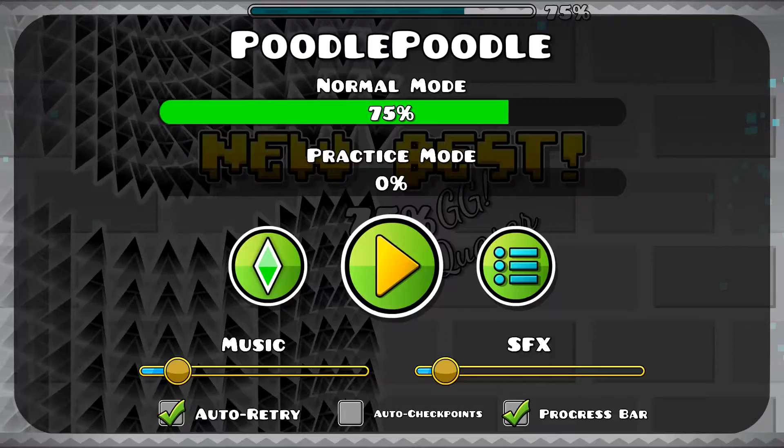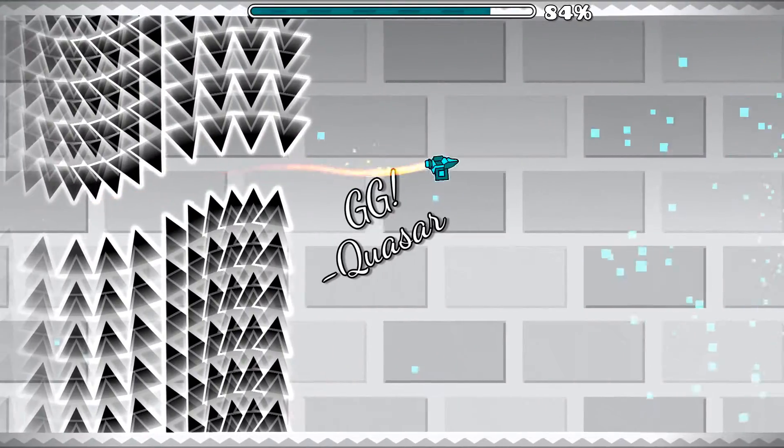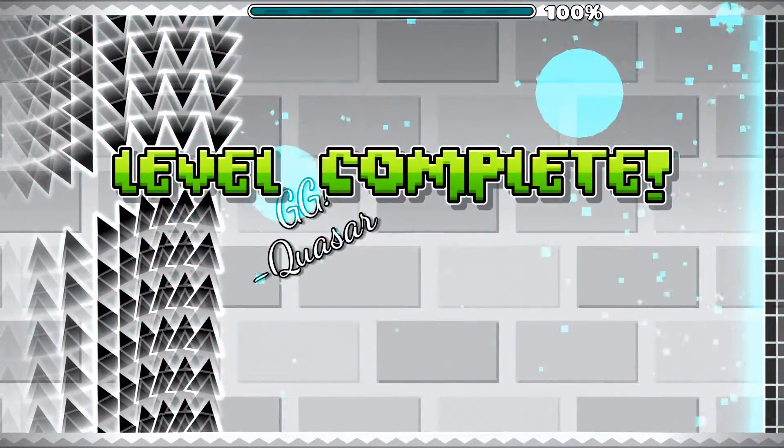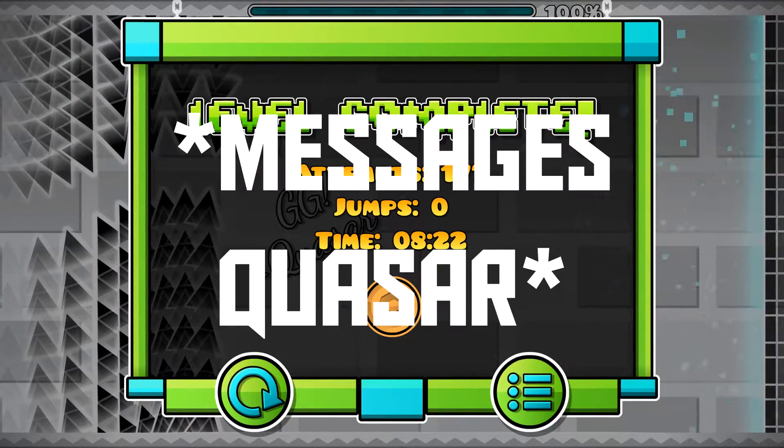My level Hyper Blitz actually has about 15,500 objects. It's a pretty simple design but I like it — it's one of my favorites.